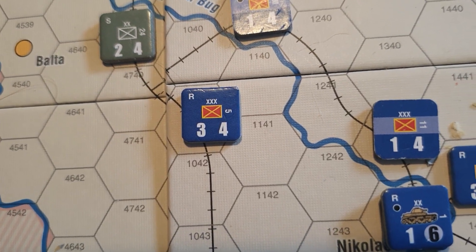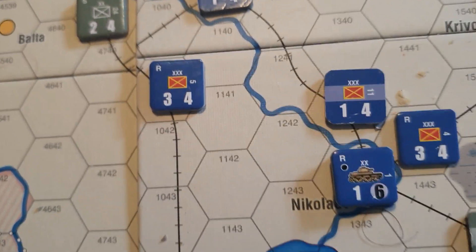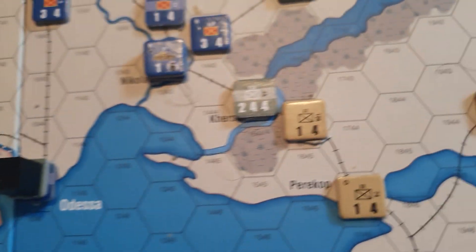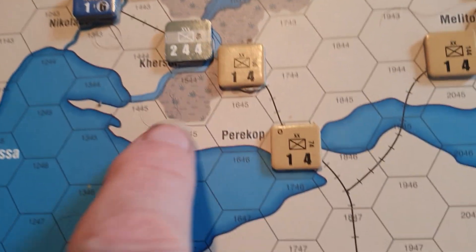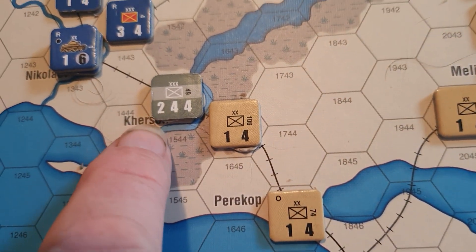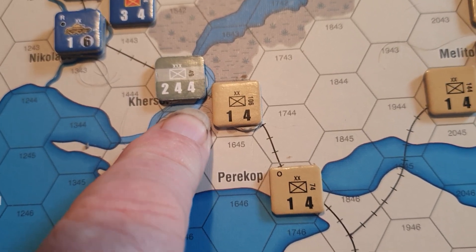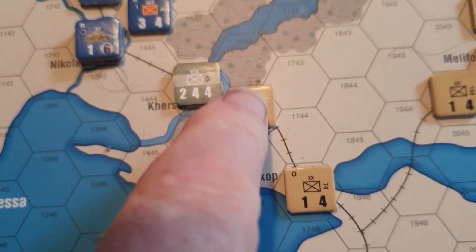You can see from the three axes this is meaning infantry Fifth Corps. Certain units will have multiple factors across the bottom — this one has an attack factor of 2, a defense factor of 4, and a movement of 4.